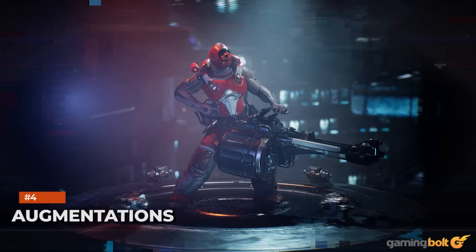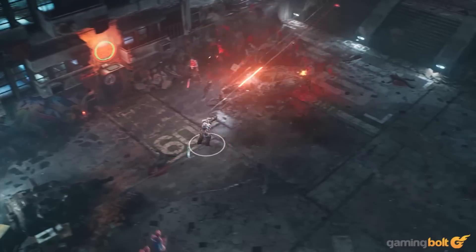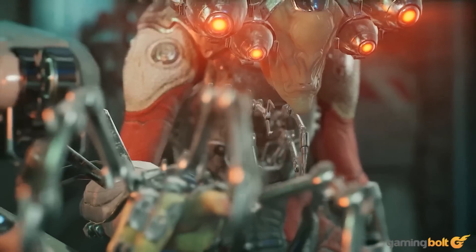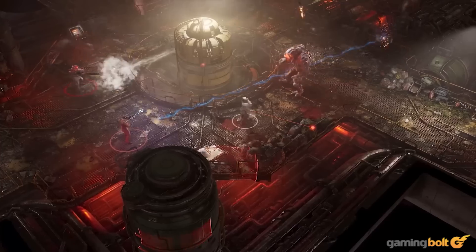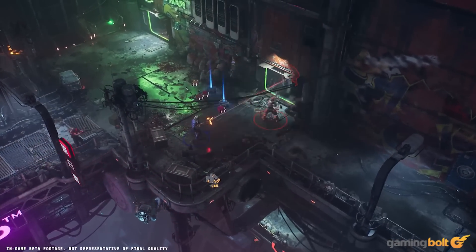Augmentations: Augmentations are where the build variety really shines. These provide unique abilities like summoning a robot minion, increasing weapon damage, homing missiles, and even a rejuvenation field that will heal allies within it. Augmentations scale off of different attributes — as you level up and gain skill points, you can increase an attribute and make the accompanying augmentation that much stronger. The best example is firing a single homing missile, or scaling the accompanying attribute to fire several off at once.